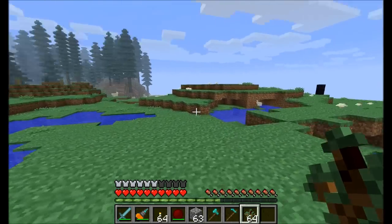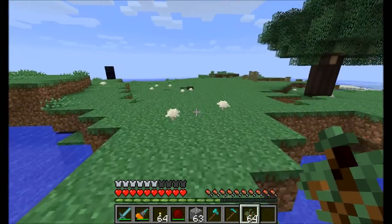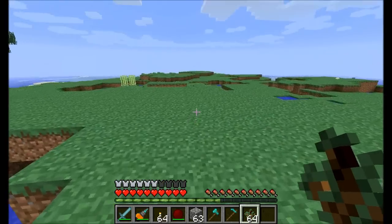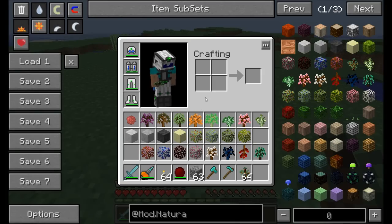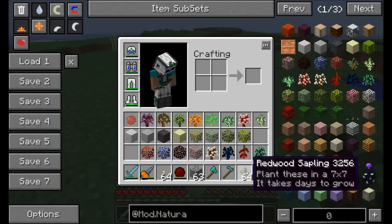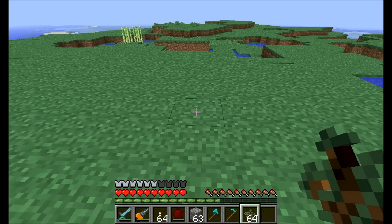Natura is all about worldgen, and rather than spending a lot of time traveling to find worldgen stuff, I'll hook myself up. One of the first things I want to show you is the redwoods. Redwood trees are awesome, and I'm going to plant them at the beginning of the spotlight and come back after they hopefully grow. It usually takes several days to grow, but we need to plant them in a 7x7 pattern.